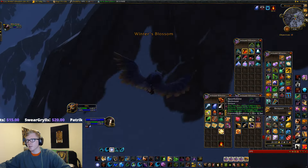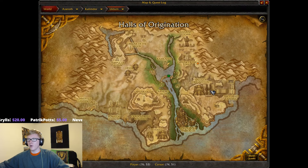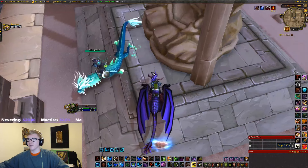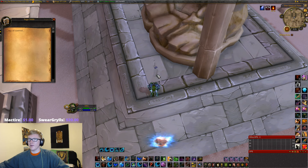We're having to hearth a lot, but let's get this going. The next page is in Uldum, outside of the Halls of Origination. You come out here, and right underneath this statue you will see the page. Read it, and it says 'Ray of Sunrise.'